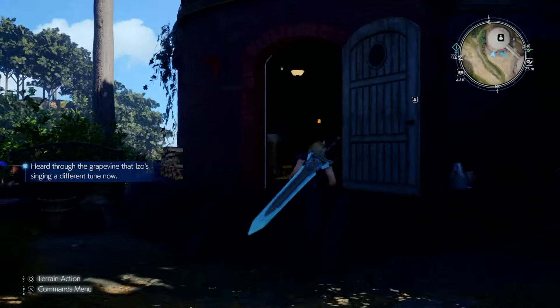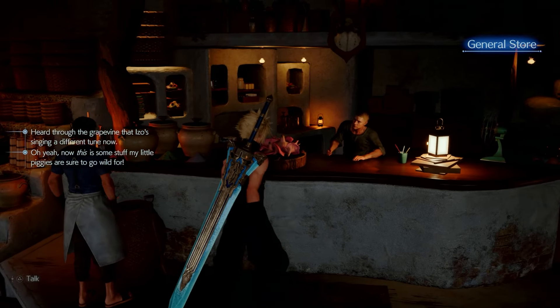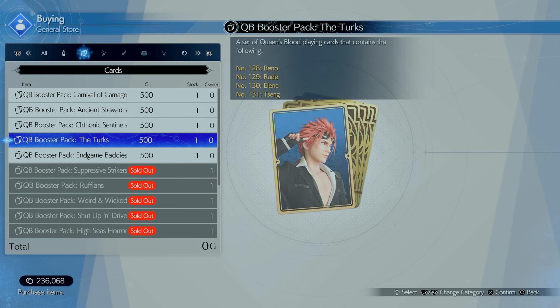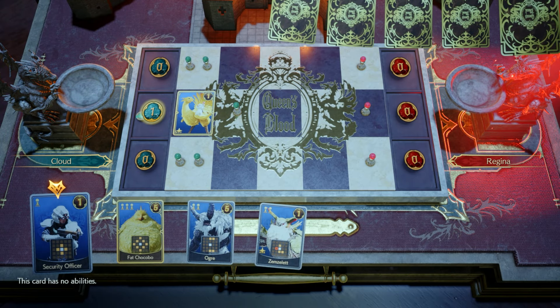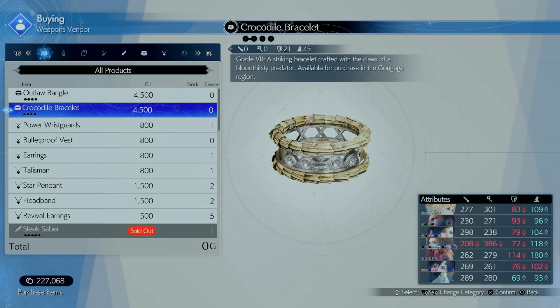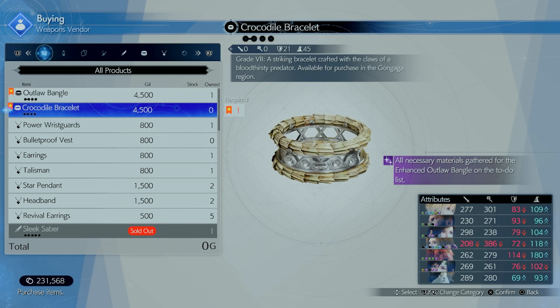While you're at Gongaga Village, make sure to buy cards at the shops. Cards are always important for your Queen's Blood, which you should also be playing here. Challenge all the players because they have prized cards you can add to your deck. Also stop by the weapons vendor to check out accessories like the Outlaw Bangle and the Crocodile Bracelet, because you can item-transmute them into higher-tier versions.